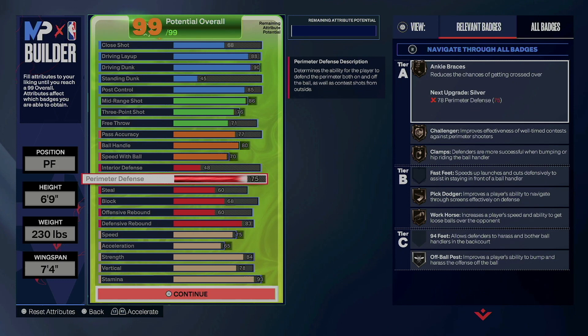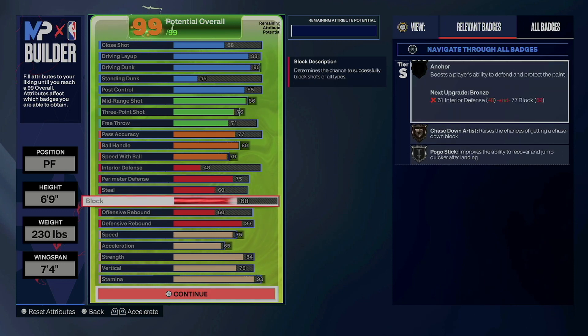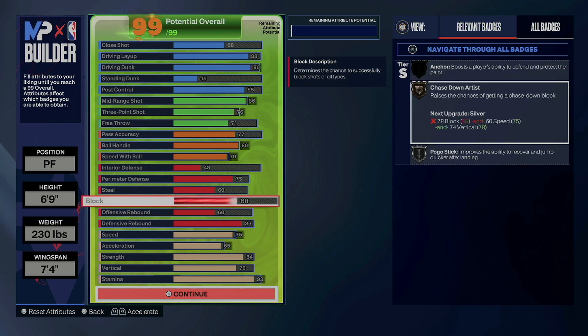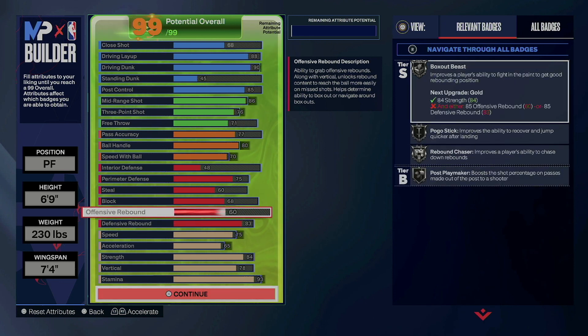On the defensive side: 75 perimeter defense so you can at least be on the perimeter a little bit. 60 steal to get the interceptions. You got to have the chase down block animation — of course, we're talking about LeBron James. I went higher on my defensive rebound just to get silver rebound chasing and pogo stick. You could drop that down to 70 and move your offensive rebound up some, but I still think 60 is good enough.